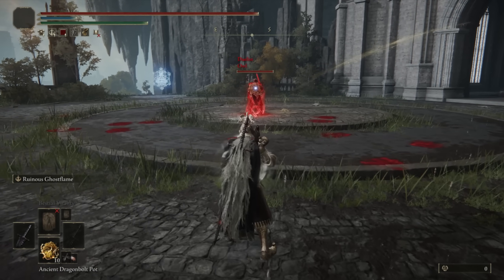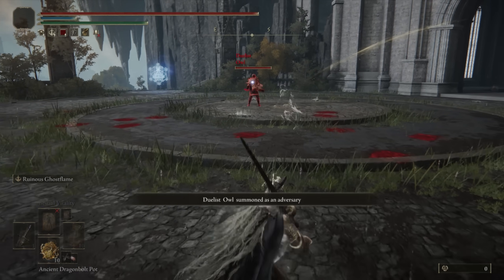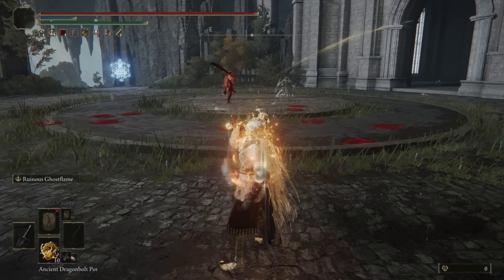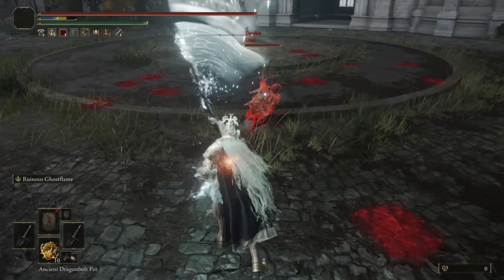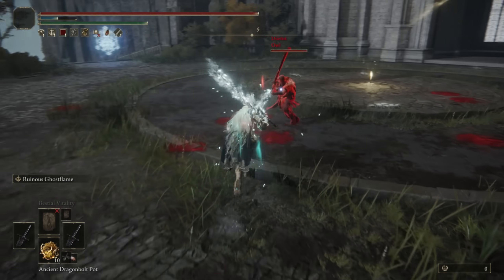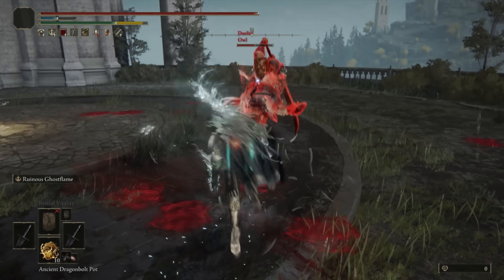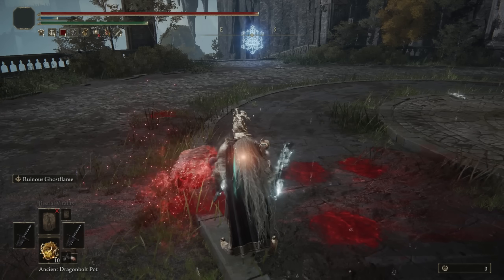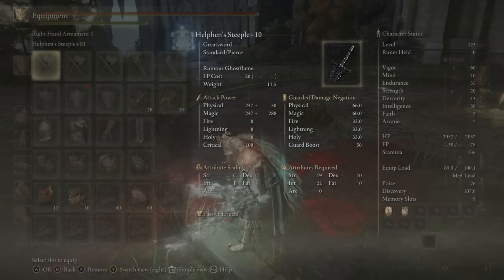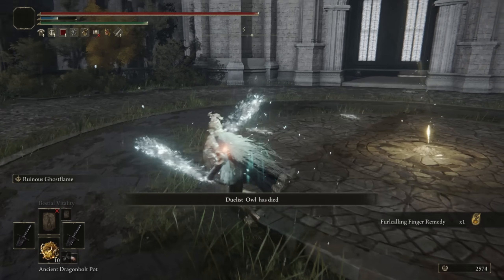Jumping into our first match, we have Owl — a Sekiro cosplay. I'm going to buff both my weapons since the duration of the buff lasts longer now. A thousand AR — that's pretty good. Pretty good damage overall. I have 940 AR with the buff flask and the buffs on the greatsword.